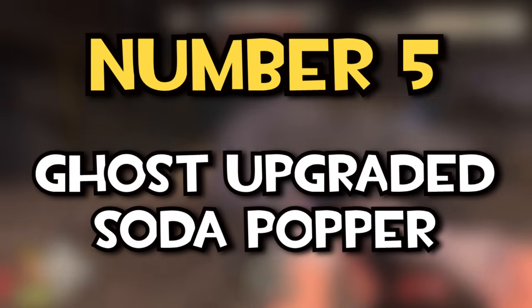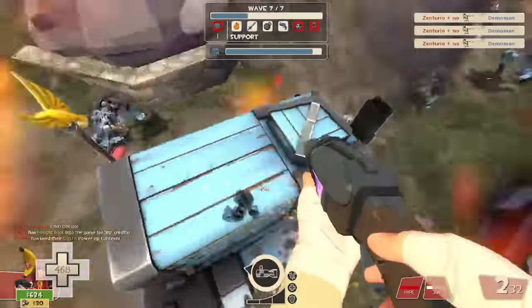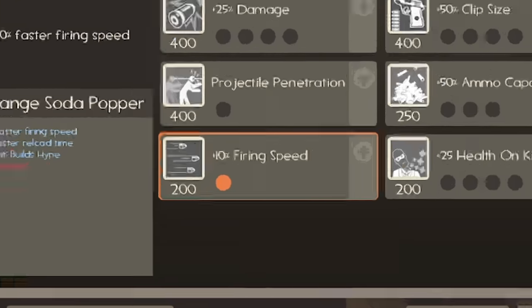Lastly, number five: the ghost-upgraded soda popper. The Soda Popper is hands down scout's best primary in MVM, but to keep it from being too broken, Valve made it so you can't upgrade the firing speed like you can for the other scatter guns. Well — oops — yes you can. Here's how you do it.